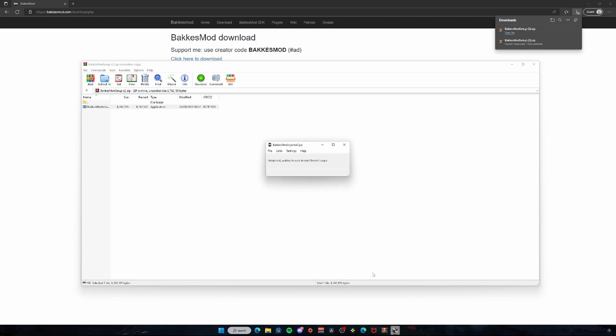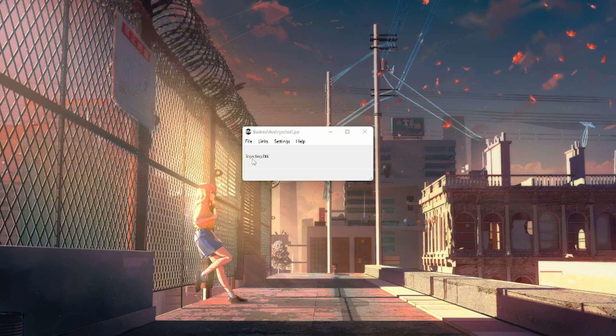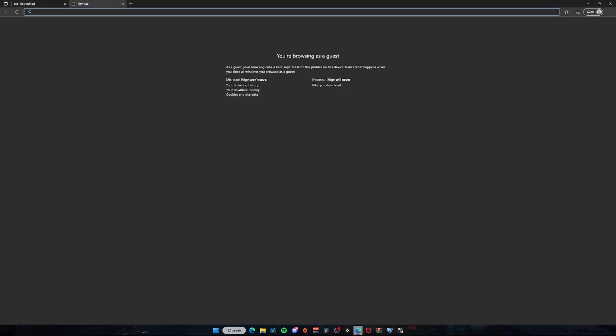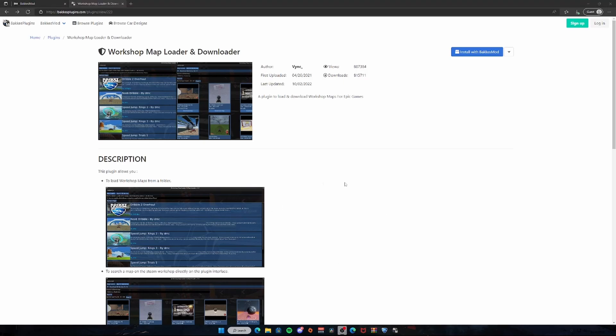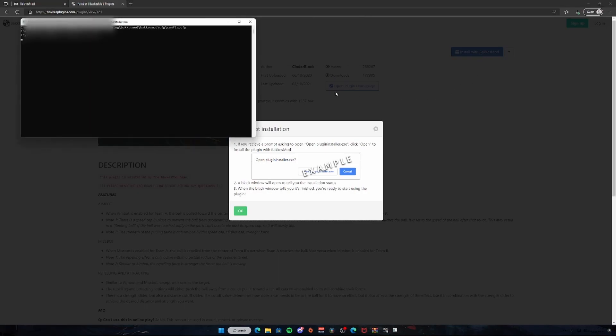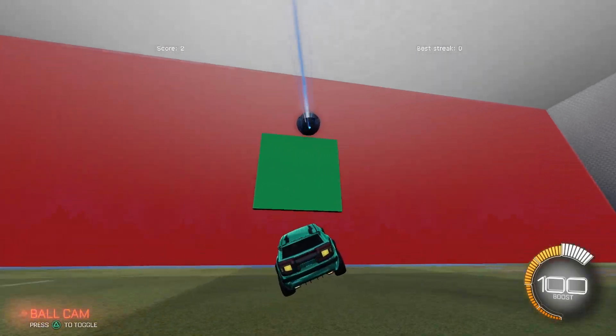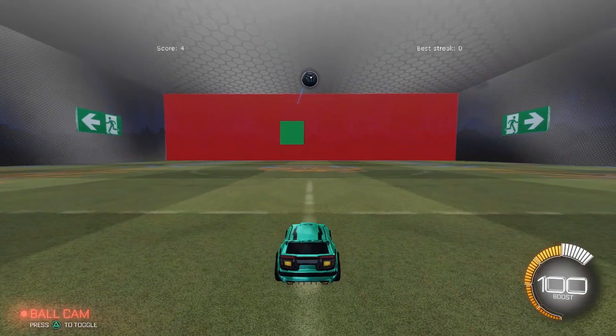Once it's open, it will say 'uninjected, waiting for user to start Rocket League.' All you need to do is start up the game, or if it's already open, close it and restart it. Once Rocket League is launched, it will change to 'injected,' and you now have BakkesMod for Rocket League. Before we do anything in-game, go to the second link on BakkesModPlugins.com. Once on the Workshop Map Downloader and Loader plugin page, click the button towards the top right that says 'Install with BakkesMod.' Make sure BakkesMod is open, click that button, then click 'Open Plugin Installer,' and the plugin will be installed when you next open Rocket League.